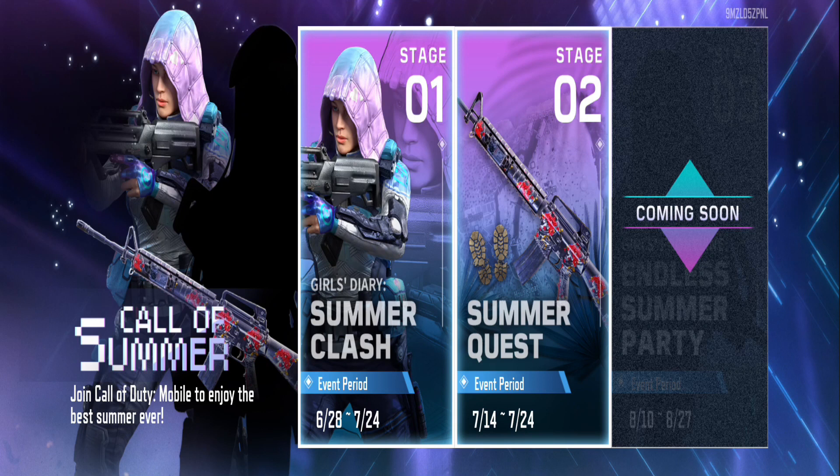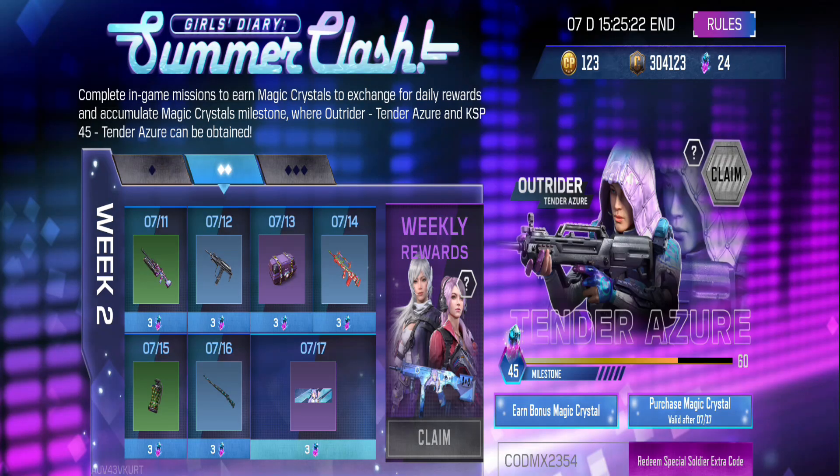Once you open it, you'll see three stages. Choose the first stage and click on it. In this event, there are three different weekly rewards that you can obtain.